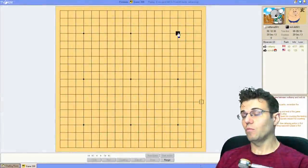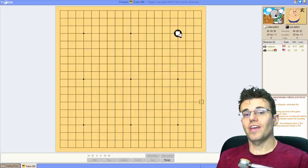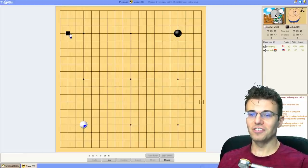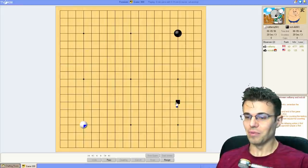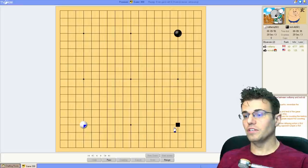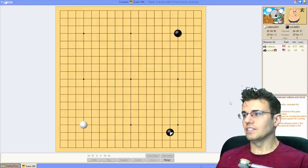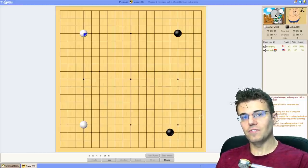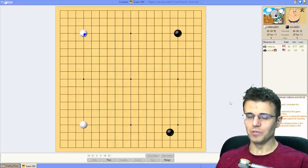Alright, we got a game and we're playing six-dan on the Tygem server today. We're playing this game for fun - I know that's a really weird concept with all the teaching Go that I've done, which I also do for fun. Worried about the age of robots and playing all the correct moves, it's very easy to forget to just have fun.